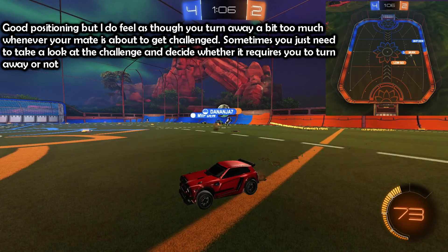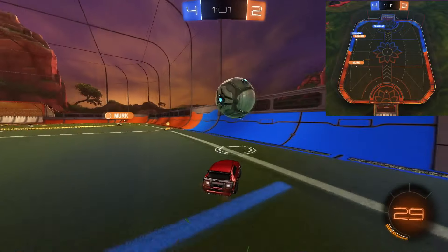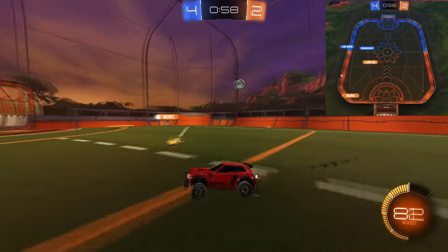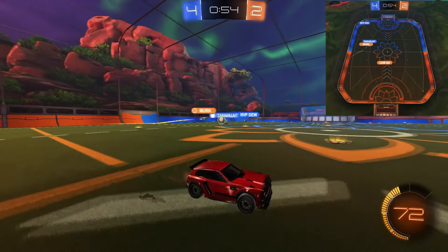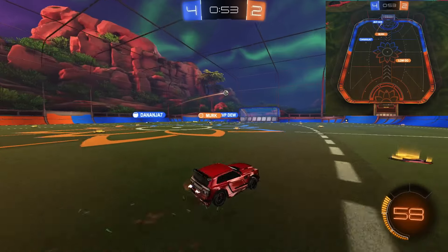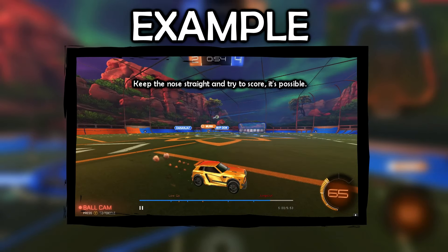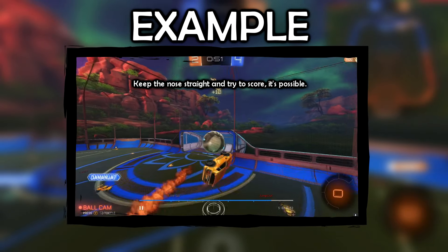Good positioning, but you turn away a bit too much whenever your mate is about to get challenged. Sometimes you just need to take a look at the challenge and decide whether it requires you to turn away or not. Again, you turn away too much — look at your nose position, it's away from what's happening. You play the 50 which is fine, but if you kept your nose straight and tried to get to the ball as quickly as possible, I believe you could have scored. Plus, you're losing by two goals, so it's fine to be risky in trying to score. We keep the nose straight and try to score — it's definitely possible.